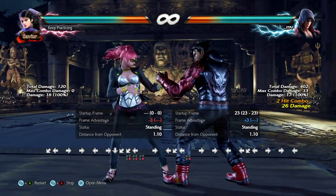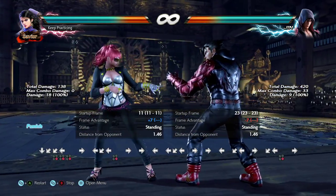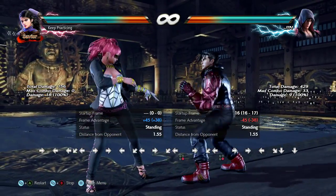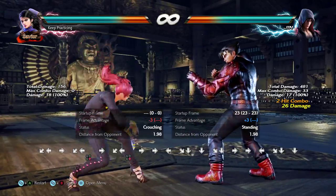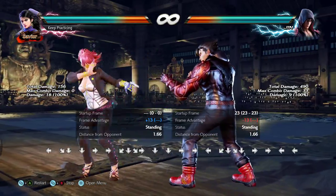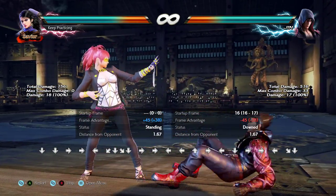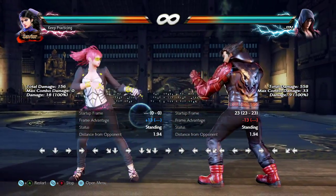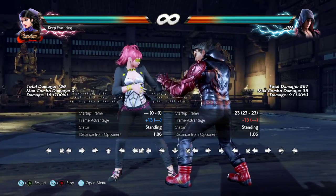If you block the jab and that low hits, you should still be able to block the last low. It's not a mix-up here either — he only has a low option, so it's just: is he gonna do the low or not? If he blocks the jab we can low parry the first low. If the second low hits us we can't low parry the last low. If we block the second low we can low parry the last low. The way low parries generally work is: if you block something you can low parry; if you get hit, you're not going to be able to low parry.